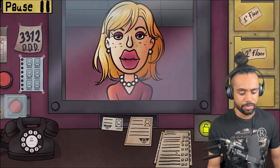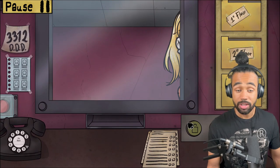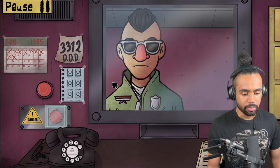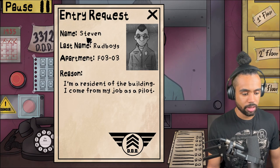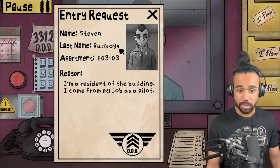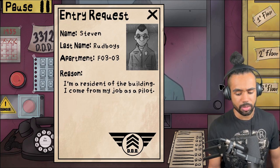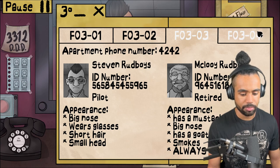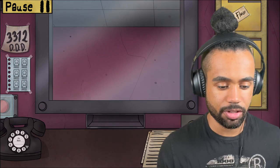Oh - this is the actual Mia Stone, and I know her information already and her eye is normal, so I did it correct the first time! I'm the best gamer ever! This is a bad man - look at that mohawk. Steven Rude Boys, apartment 303, resident, job as a pilot. Appearance: big nose, wears glasses, short hair, small head. You look pretty cool to me bro, I like that mohawk - please don't kill me.